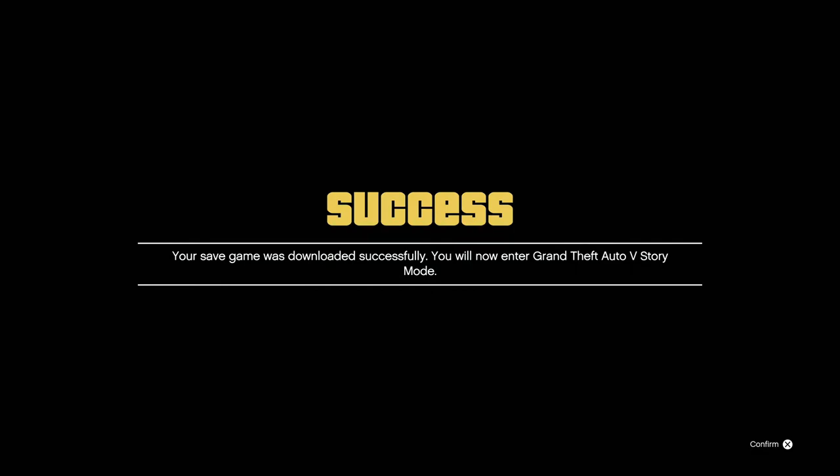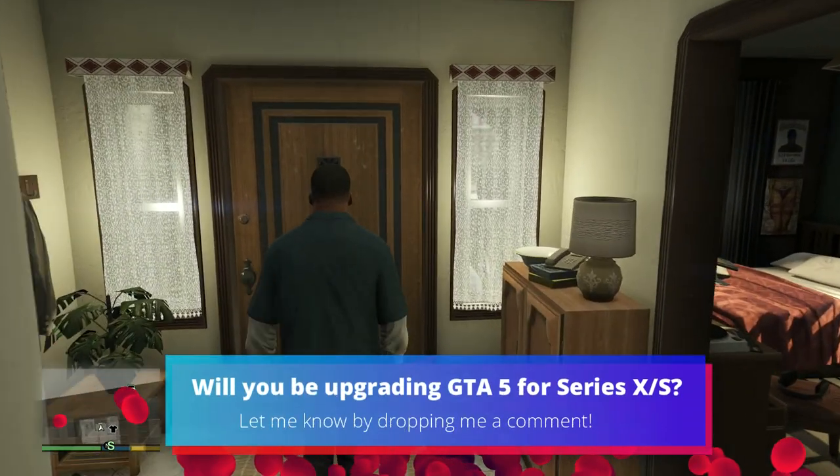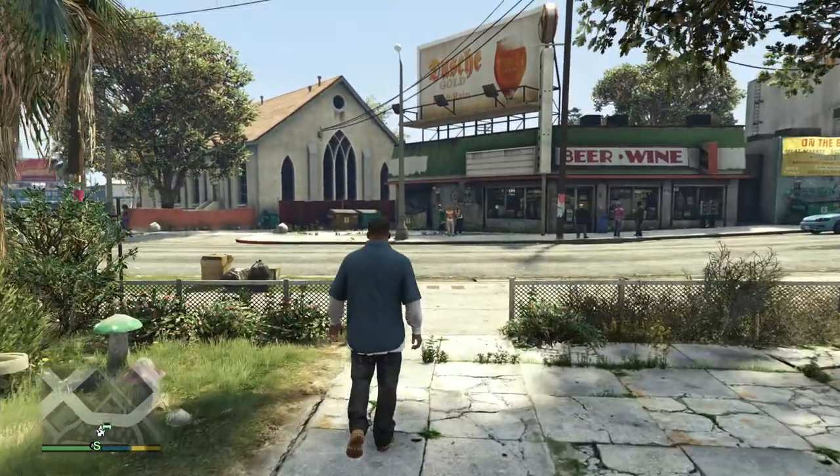Success — your save game has been downloaded. Confirm and jump into the game. Give it a second to load and just like that you'll be in your save game on the new next gen version of Grand Theft Auto 5.